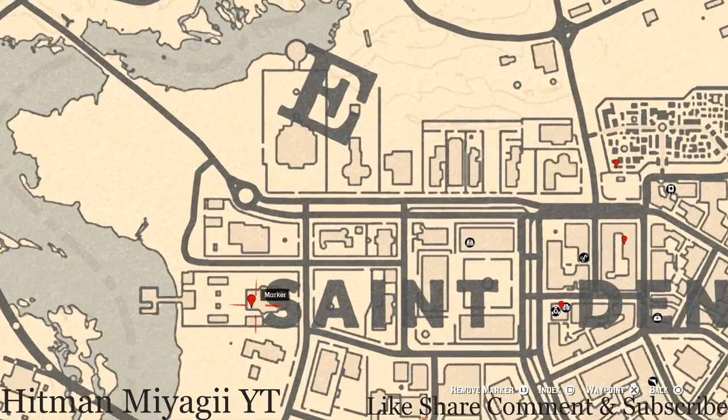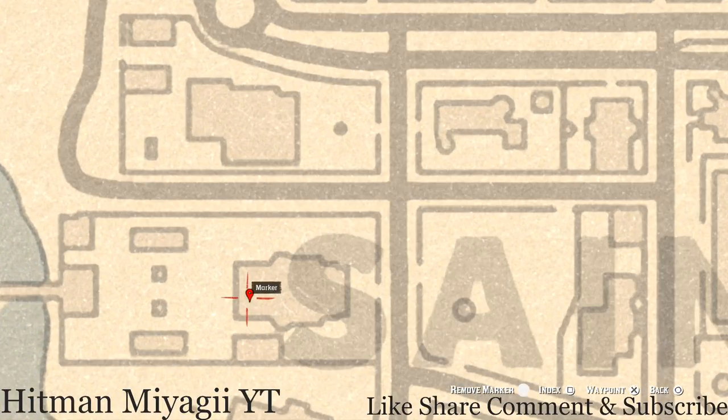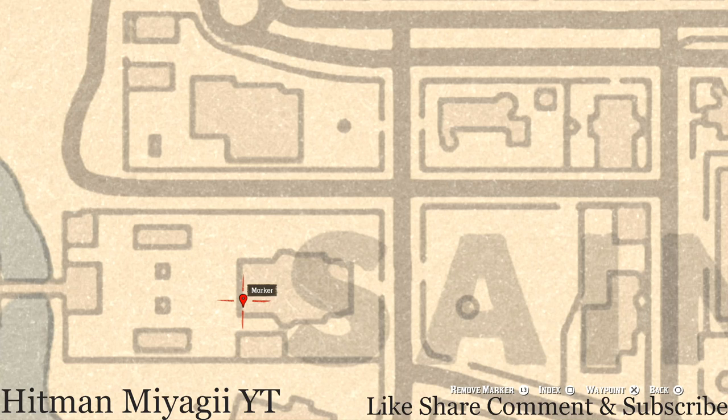Right here next to the S of Saint, on this back porch or deck, you guys will get an ebony hairbrush. This ebony hairbrush is on a couch right here at this location.